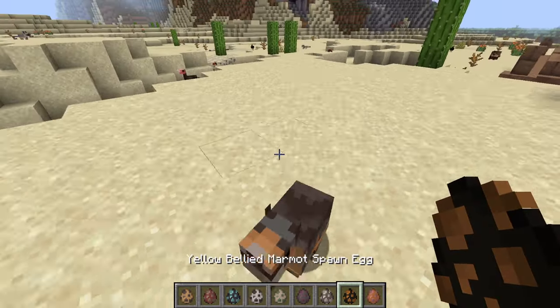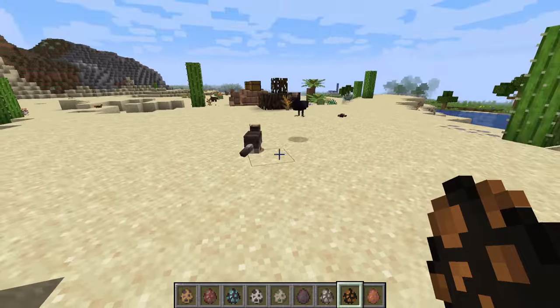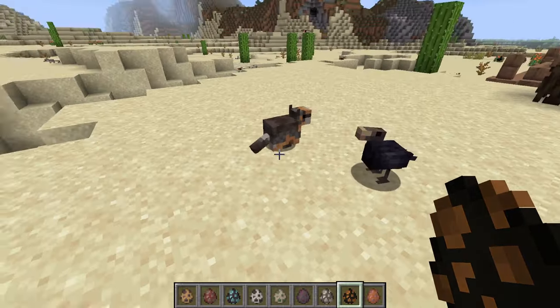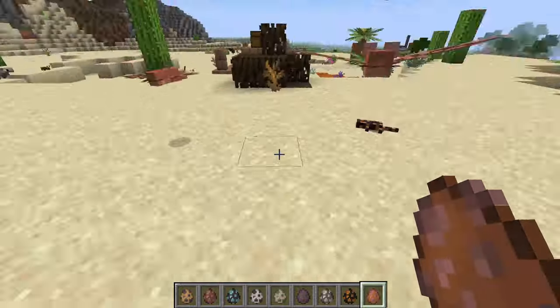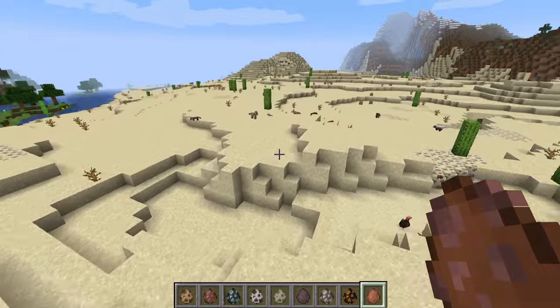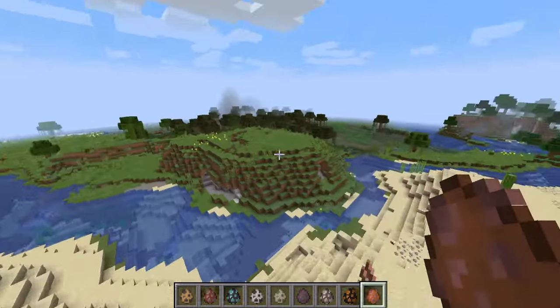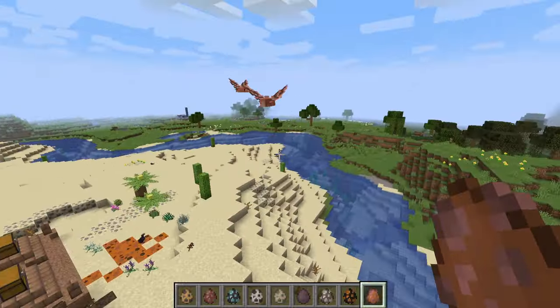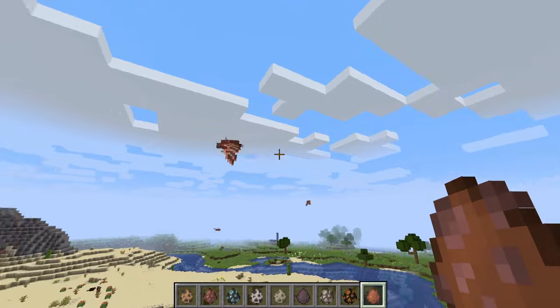Yellow-bellied marmot — what is a marmot? Is it a monkey? It looks like a fat squirrel. Long-nosed bat — wait, let me see your face. Oh my god, it's got a villager nose! Can you see that? It's got a villager nose!